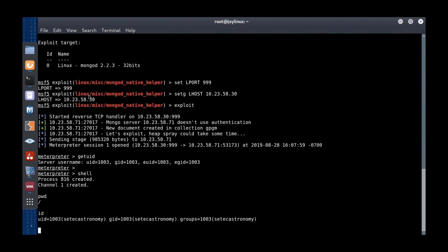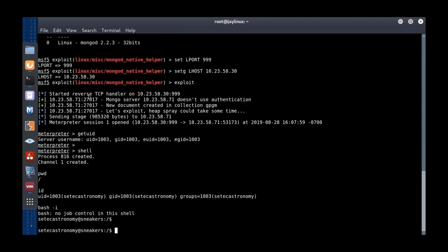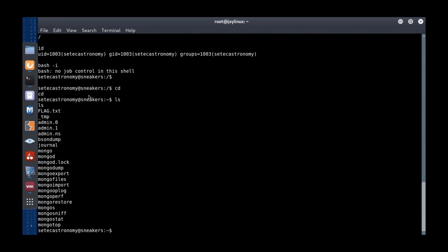'Ctechastronomy' is an anagram for 'too many secrets' — a reference to the movie. Now I'll type 'bash -i' to get an interactive bash shell. I get a warning that there's no job control because this isn't a real shell — it's an interpreter running bash. I'll switch into ctechastronomy's home directory and look around. I can see all the MongoDB files here, and also a flag file.